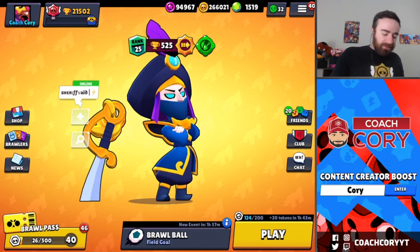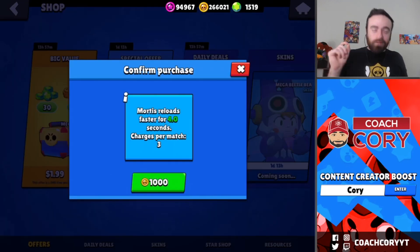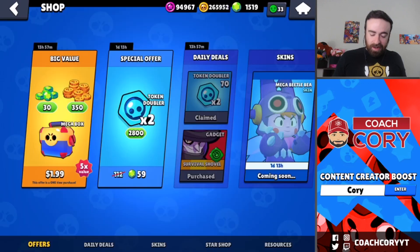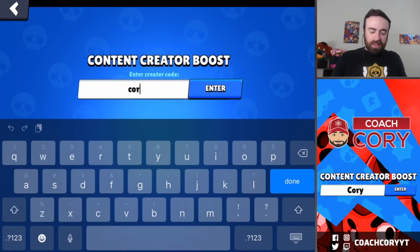We were actually lucky enough to get Mortis' new gadget in the shop for four coins — Survival Shovel. Mortis reloads faster for four seconds. We also got an offer for tokens in the shop, which I always feel like is a good offer to buy.